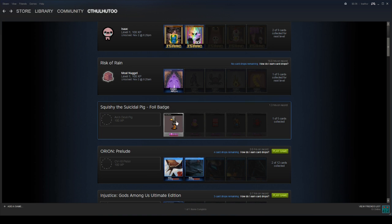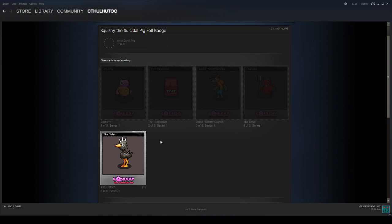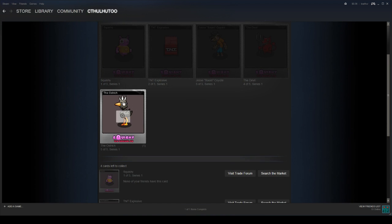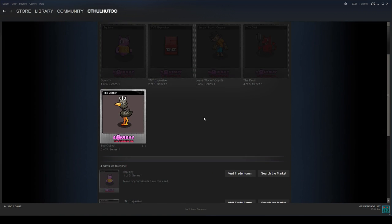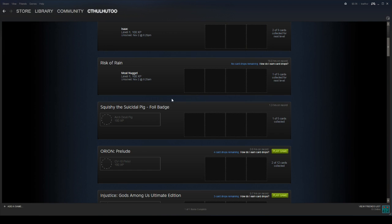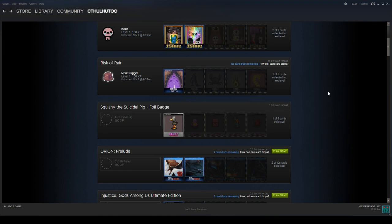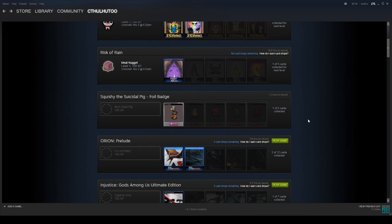You can also get foil cards, which are rarer. For 'Squishy the Suicidal Pig' here, I got this during an actual card drop as I was playing the game — I got a regular Ostrich, and then I got this one as well. Those will go towards a foil badge, which is supposed to be more rare. It's kind of like if you ever got real trading card packs as a kid — sometimes there would be those rare cards in there.